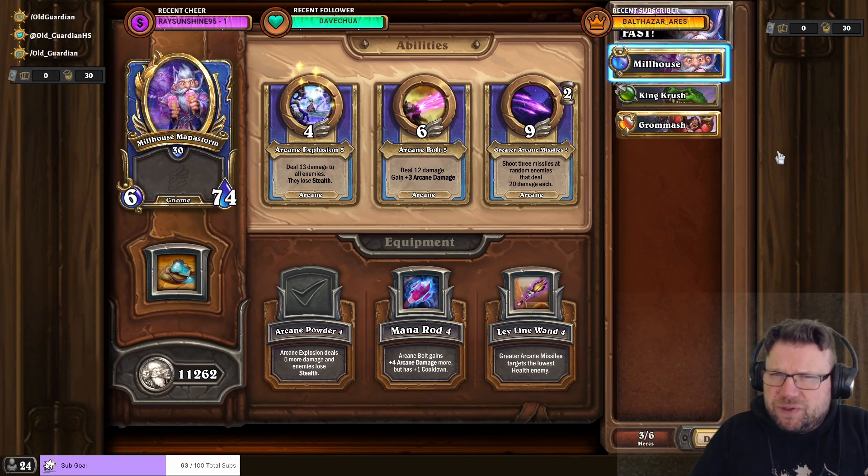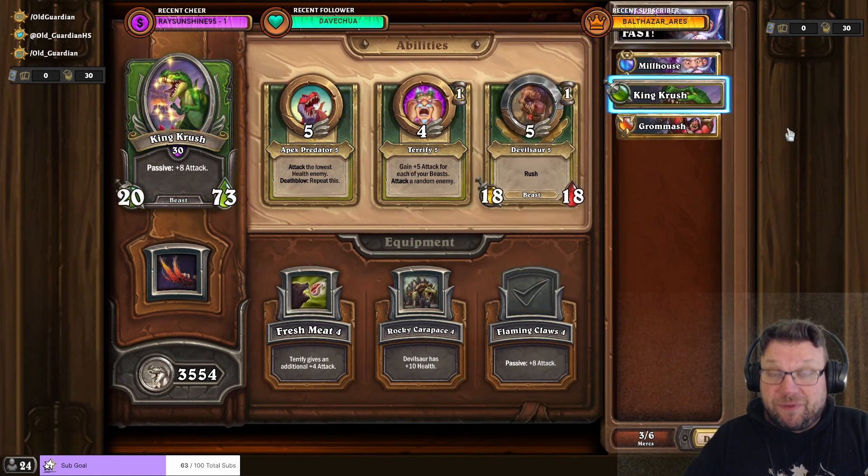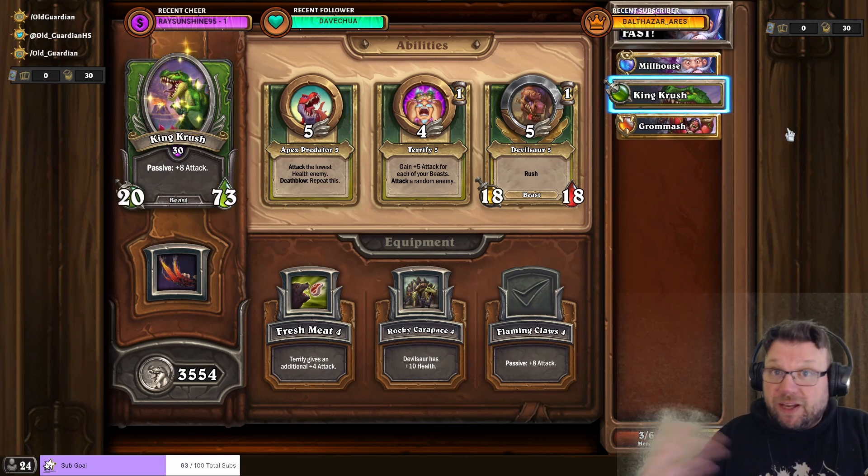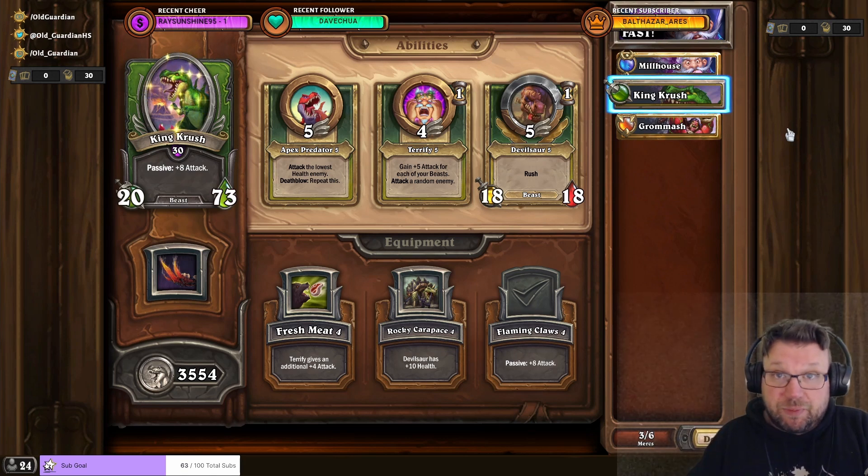But then what about the boss fight? You can take Milhouse, and then King Crush with Flaming Claws - also good if you happen to run into any mercenary fights on the way, because then Milhouse and Crush with Apex Predator coming after Milhouse and Zayoi, you can just clean up those real fast.